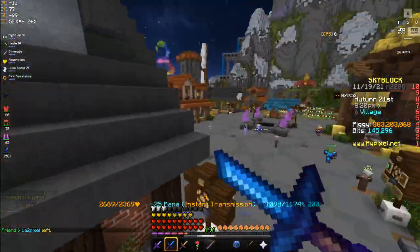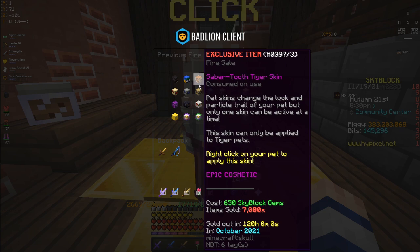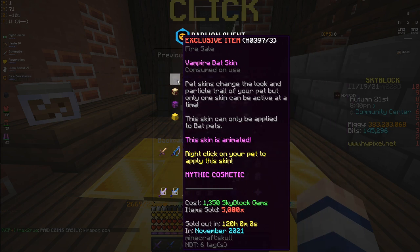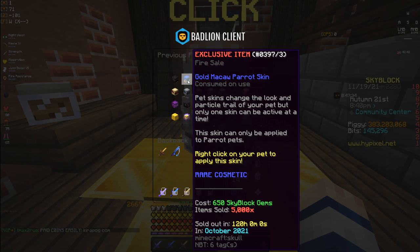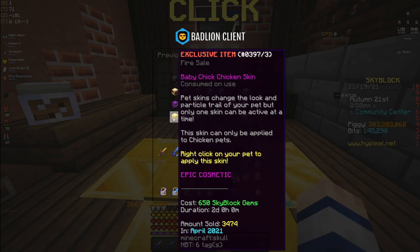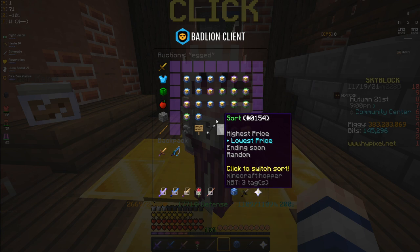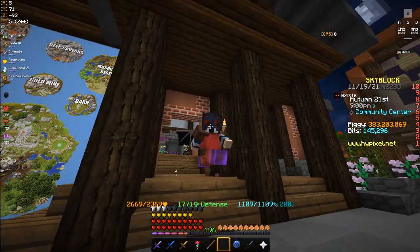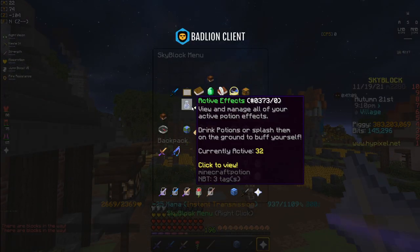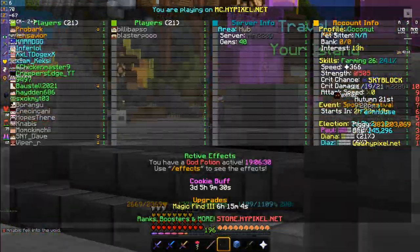If we look at when these were actually released, this one was released in October. It looks like they try to release one about every one to two months. This one has been out for less than two weeks and it's already at 30 million coins. As for backpack skins versus pet skins — if you had to choose, most people would rather have a pet skin because they're actually somewhat useful and better for flexing.